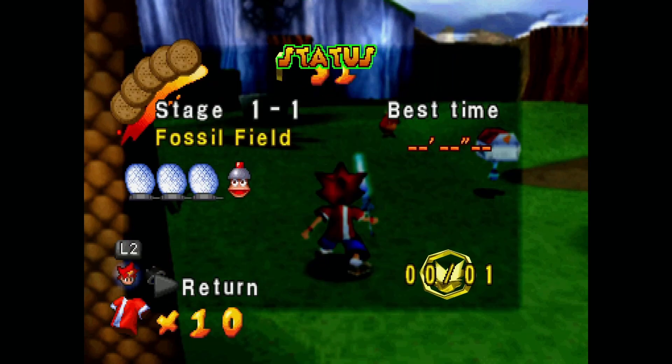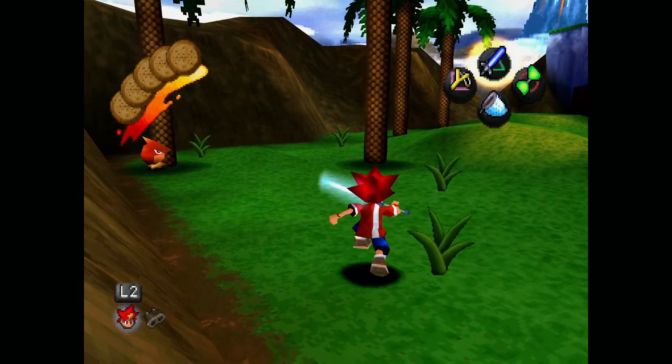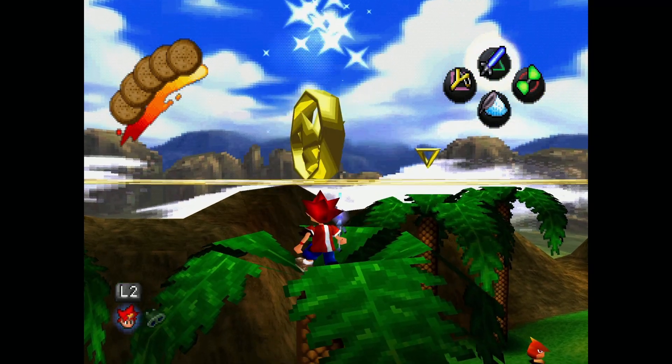Right now we're in Stage 1 out of 1, Fossil Field. As you saw in the little preview, you just take a left from where you start and it's this tree — you just climb up it, and boom, right there.